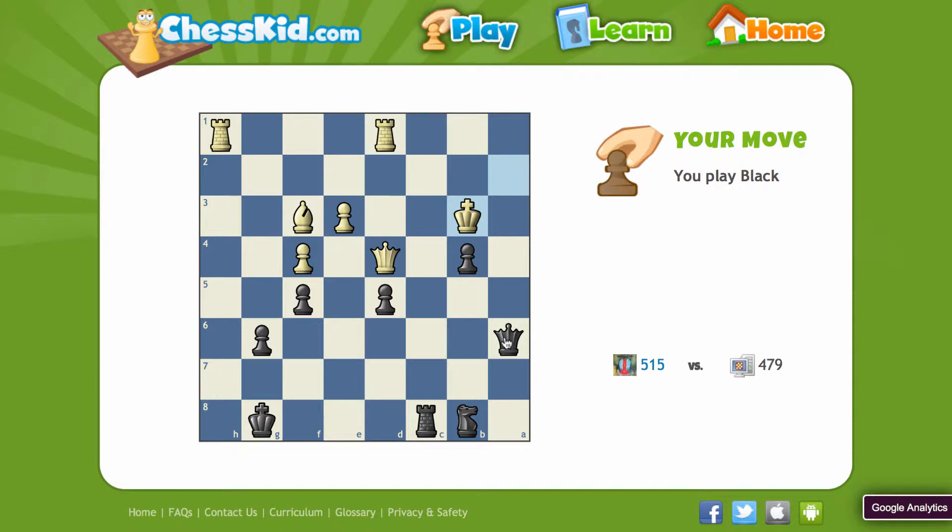This — I don't know if we would call this a tactical theme, but there's obviously a mating net. So the queen is cutting off the A file, the rook is cutting off the C file, so I'm immediately looking for checkmate threats, and I found one.